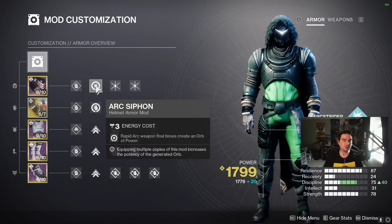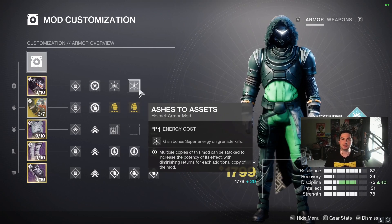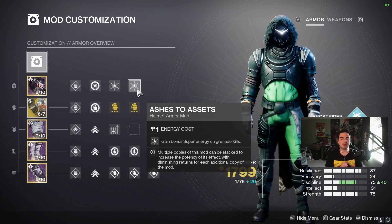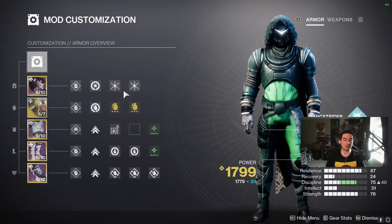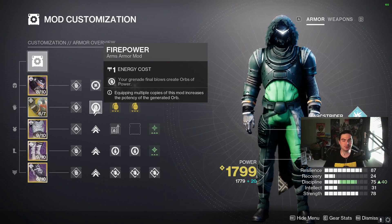In the helmet, pair an arc weapon siphon with whatever weapon you're using to get extra orbs of power. We're running double Ashes to Assets because we gain super energy on grenade kills — since we're spamming grenades anyway, we're going to get our super back much faster too. We'll be amplified, jolting enemies, and able to stun overloads like crazy, so this is definitely a strong build for overload champions.